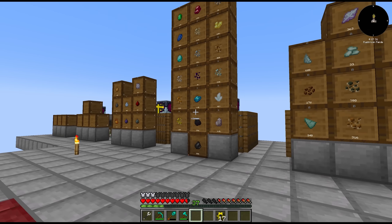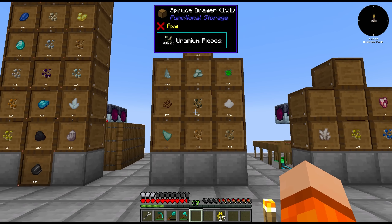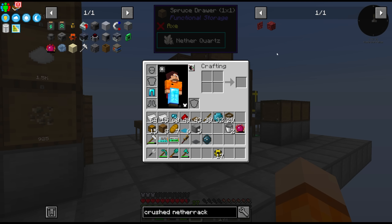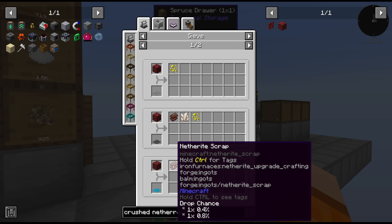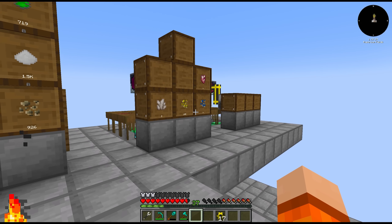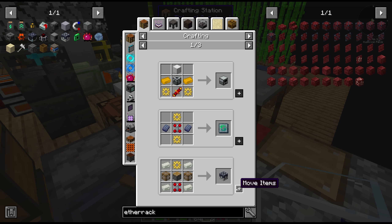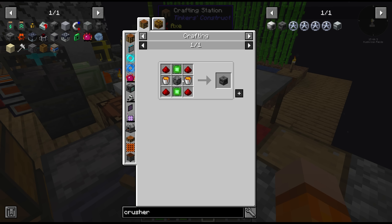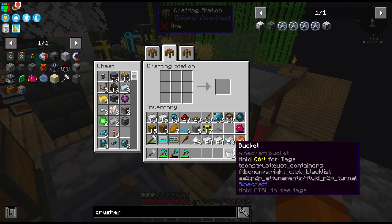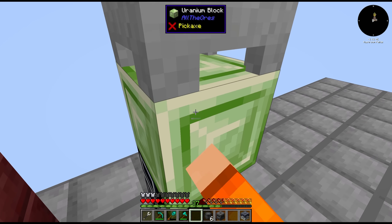Right now we're sieving gravel, sand, and dust, which is giving us all the products you can see in the drawers. The question becomes how do we get our hands on crushed netherrack so that we can sieve for primarily netherite — that's going to allow us to upgrade all of the meshes to the last tier. The best bet is to use an igneous extruder, and we'll just need one more crusher to make it into crushed netherrack, plus a dynamo and some pipes to power it.